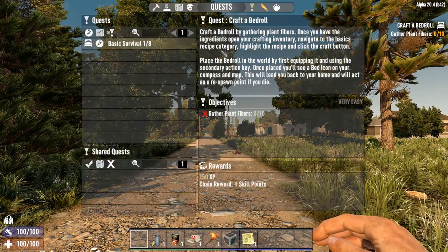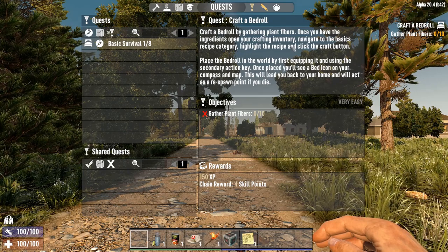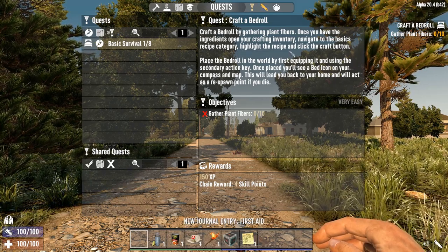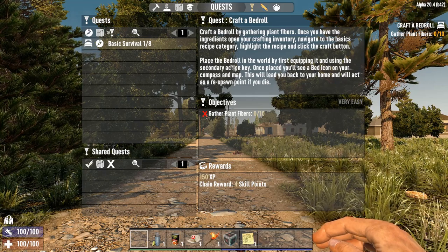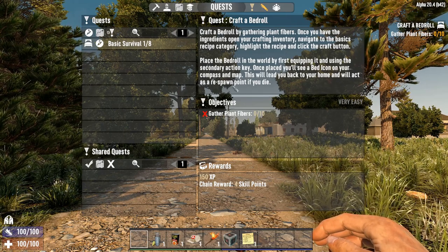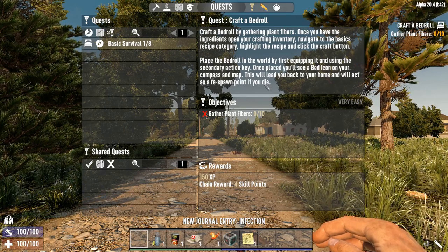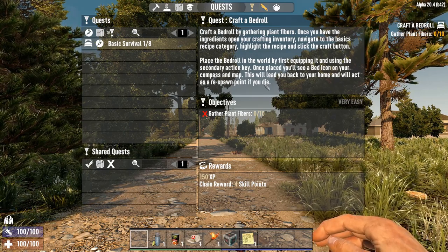Here you can see the quest is to craft a bedroll. Craft a bedroll by gathering plant fibres - once you have the ingredient, open your crafting inventory, navigate to the basic recipe category, highlight the recipe and click the craft button. Place the bedroll in the world by first equipping it and using the secondary action key. Once placed, you will see a bed icon on your compass and map - this will lead you back home and act as a respawn point if you die. Note that you will only respawn to the last bedroll that you've placed.